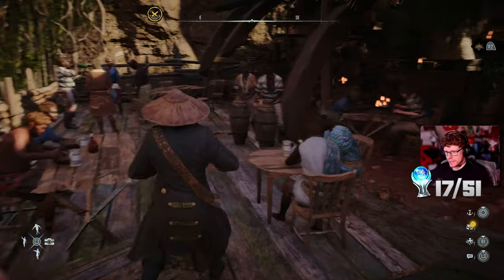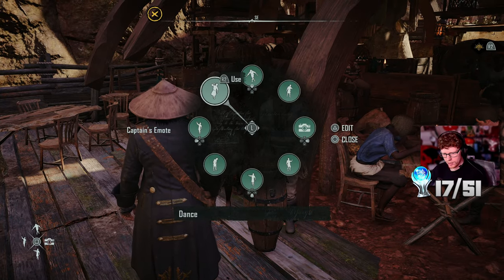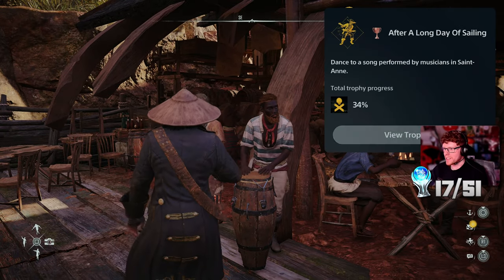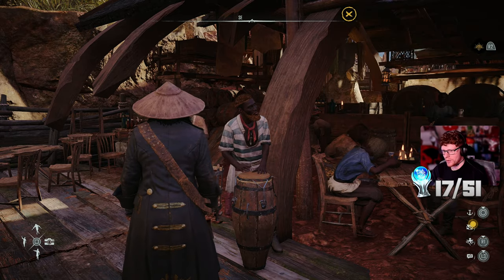I think one of the trophies requires dancing with other players. How do I dance? I found the emote options: thank, cheer, dance. Boom - 'After a Long Day of Sailing - dance to a song performed by the musicians in St. Anne.' That was an easy one.